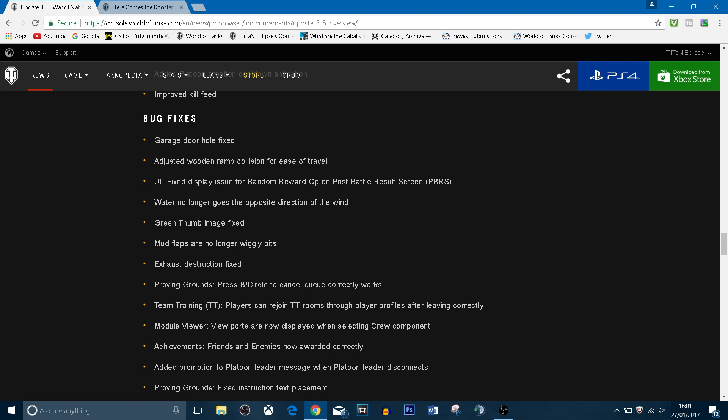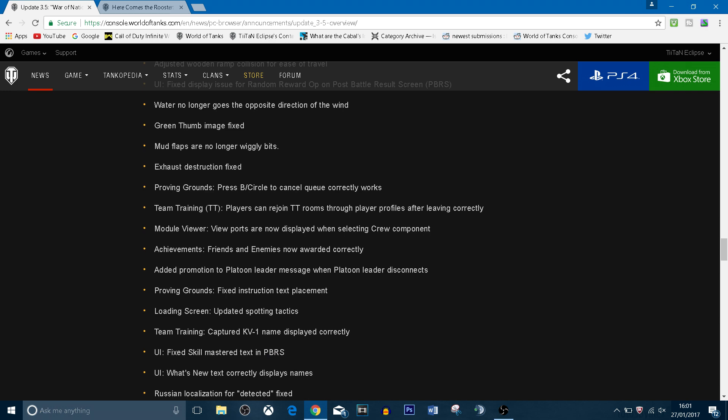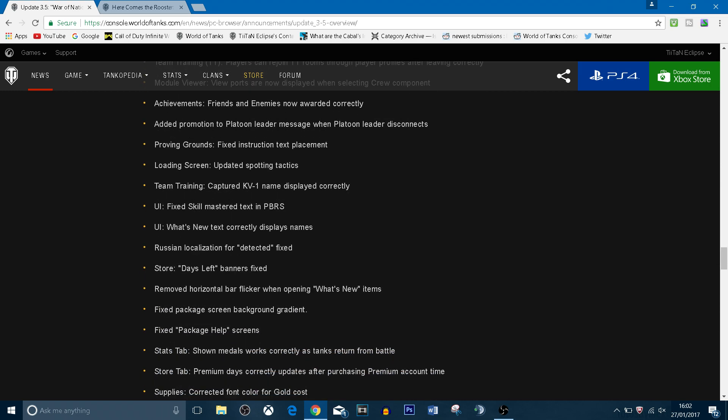The garage door hole has been fixed, wooden ramp collision adjusted for ease of travel — these are just bug fixes. You can also promote platoon leaders when a platoon leader disconnects, so a promotion message comes up when someone leaves. They've also changed the platoon creation and disband flow, so maybe you can create a platoon directly from the garage instead of having to back out to the main menu.